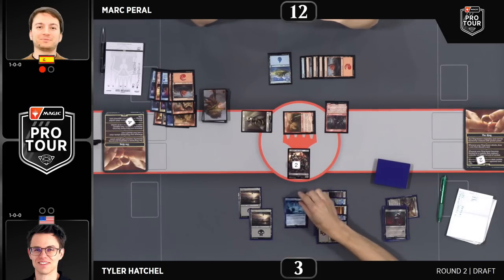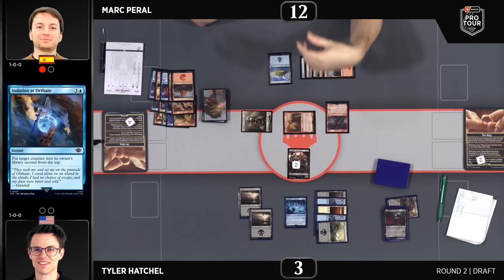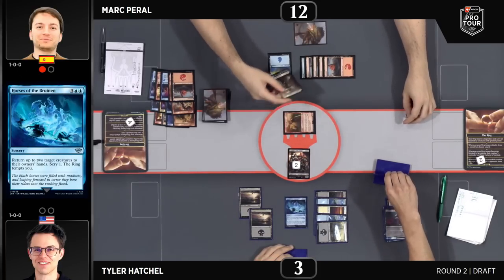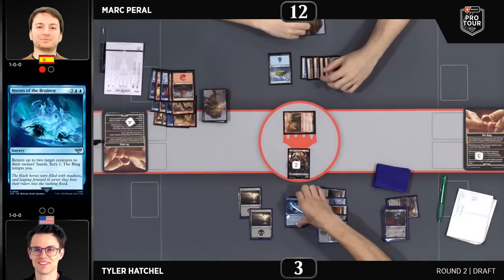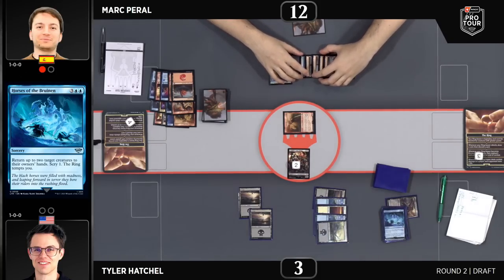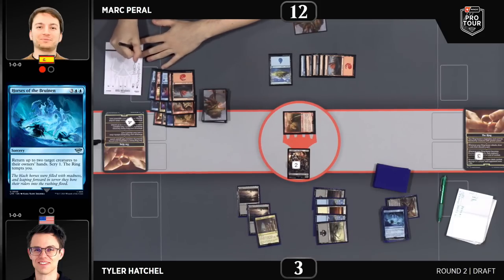The Horses of the Bruinen bounce two creatures, and when you're bouncing tokens, that's very effective use of the card. With no other ability to tempt with the ring at the moment, this is a good card Tyler really needed to at least stay alive. Tyler only has two cards in hand. Peral now with another five mana — there's the War Beast that got bounced. Damage. Nasty Ends — draw three. And another Nasty End. Block, Nasty End, draw a couple of cards. The ring tempted him from the Horses — draw three.